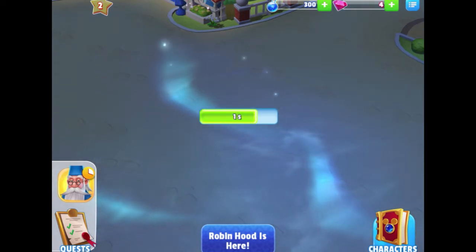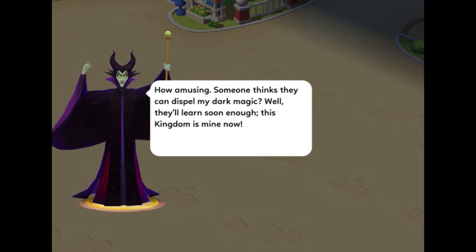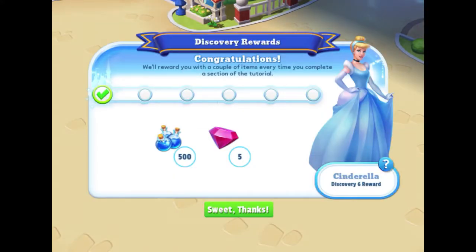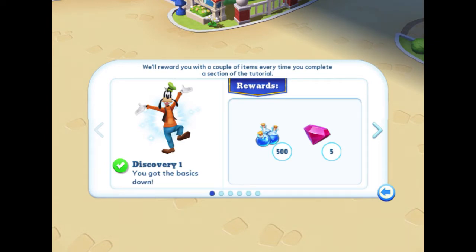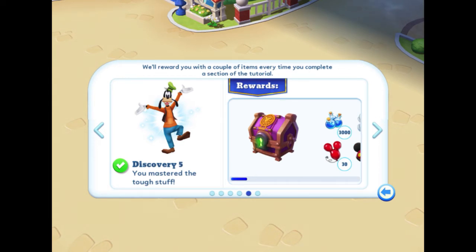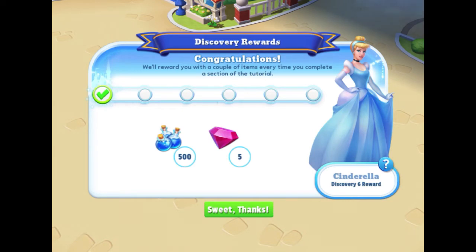Maleficent appears! She says: "How amusing — someone thinks they can dispel my dark magic. Well, they'll learn soon enough. This kingdom is mine now!" Then discovery rewards pop up — we get items every time we complete a section of the tutorial. Cinderella is a Discovery 6 reward. The discoveries go: 1) Basics, 2) Attractions, 3) Kingdom Growing, 4) Token Finding Master, 5) Mastered the Tough Stuff, and 6) Ready for Events. We collect five gems and 500 magic for completing Discovery 1.